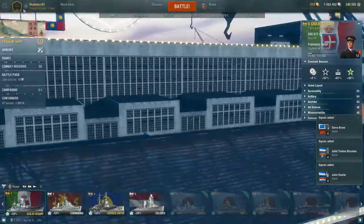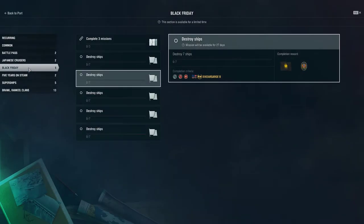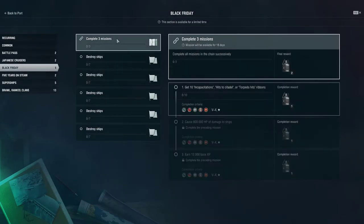So no luck on the free ships. Looking at combat missions, there are Black Friday combat missions where you can get two, three, four, or five more free Black Friday containers, so that's always the way to go.